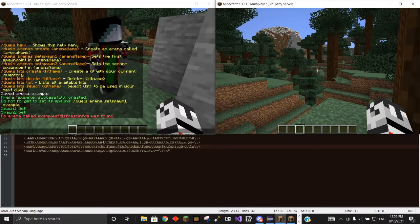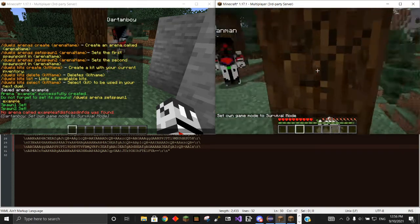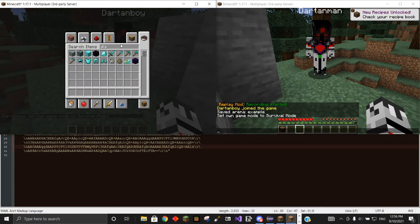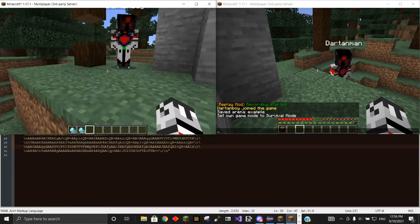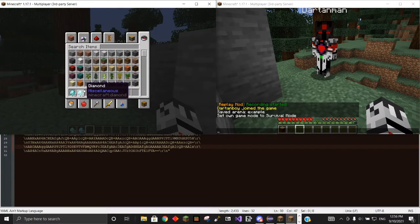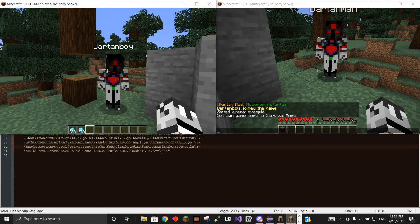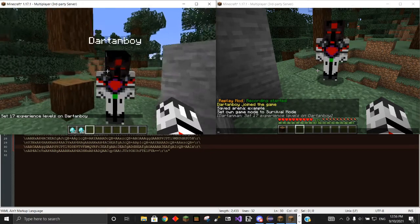This one, Darton Man, is in creative mode, and we're just going to put Darton Boy here into survival mode. We're going to mine this block here and pick it up, and Darton Man is going to get some diamonds — 64 diamonds. And let's make set Darton Boy 17 levels, so now he's at 17 levels.